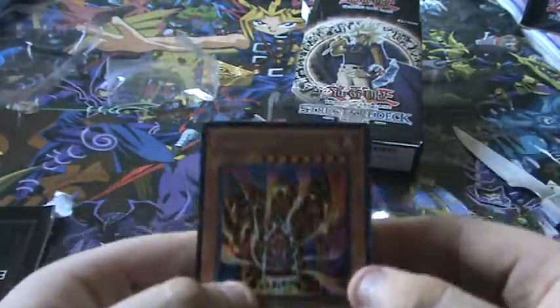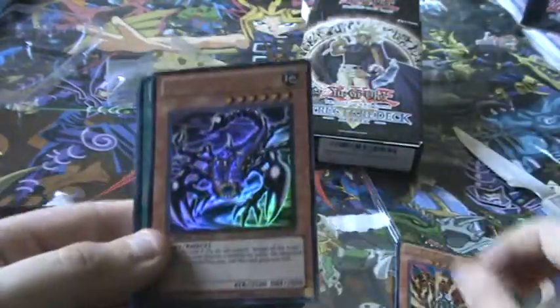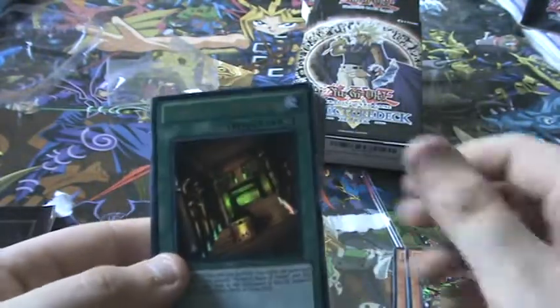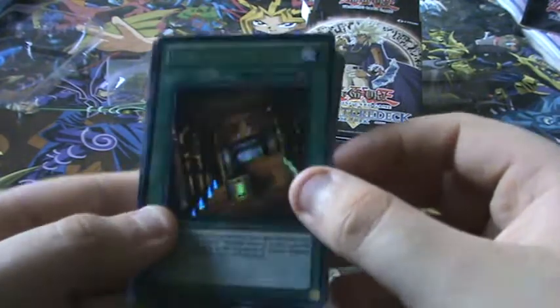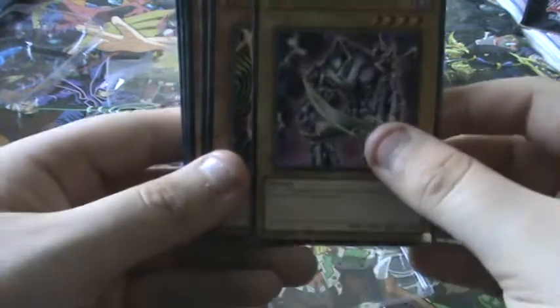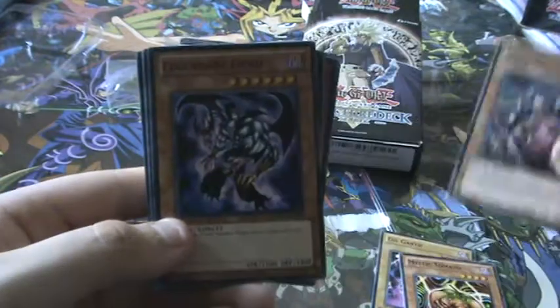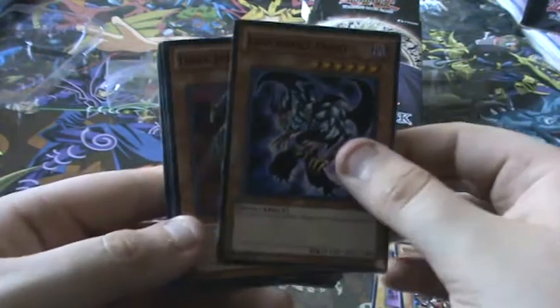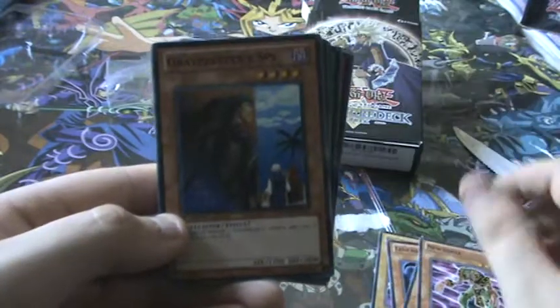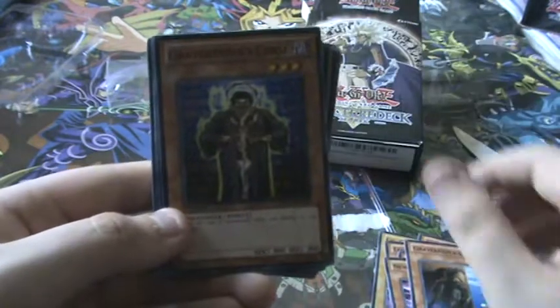Let's see what's in this bad boy. So we got a Lava Gold, first edition. Mystical Beasts of Circuit, first edition. Temple of the Kings. Very nice. Alright. So Gilgarth, Mystic Tomato, Vice or Death, Legendary Fiend, Dark Geroid, New Doria, Gravekeeper's Spy, Gravekeeper's Curse.